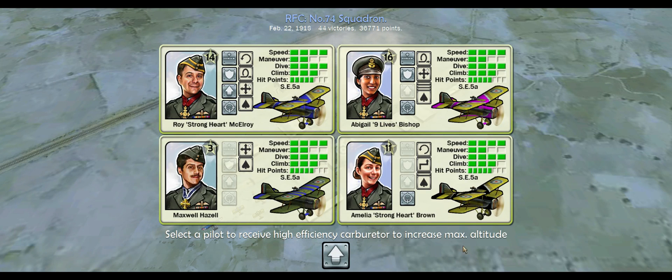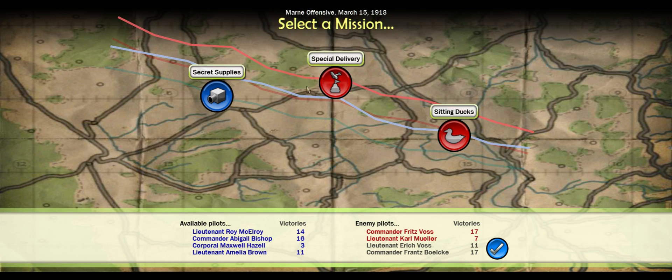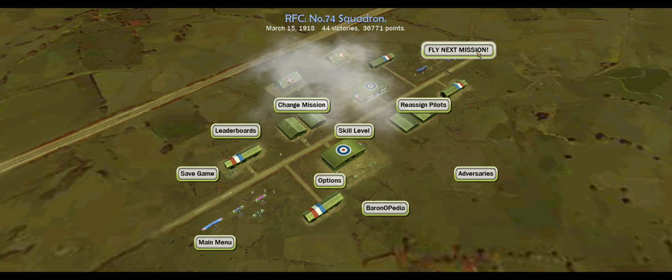Alrighty, so it seems like we've got some new upgrades, so let's hit that, let's go get the upgrade. Bishop is up, and we're moving in on the special delivery — assign the pilots, we need one pilot, we'll take Bishop out.